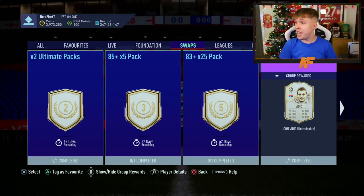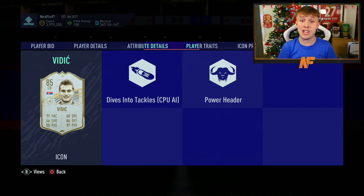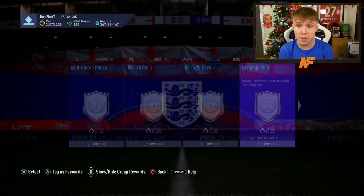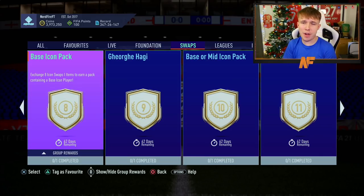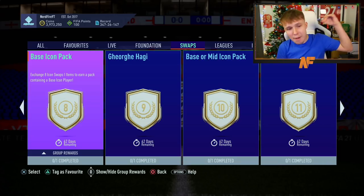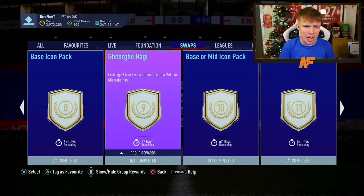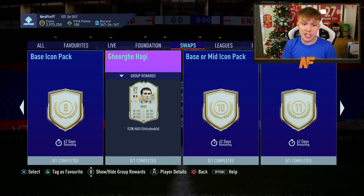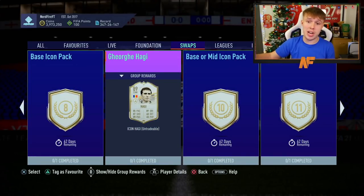Next up we have our first player: the baby Vidic card. It's actually a very nice card — 77 pace, one of his best cards bar his prime icon and probably his moments. He's a very solid centre-back; I've used this card already and he's very good. For seven tokens he is not bad at all — that's very good value. Moving on, we have our first base icon pack for eight tokens, which is self-explanatory — you can get any single base icon within that pack.